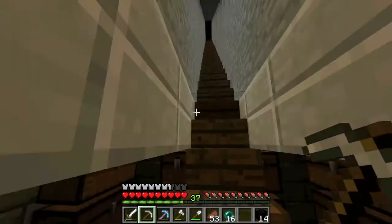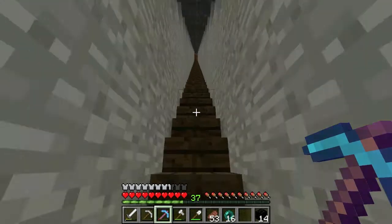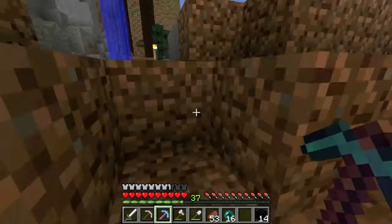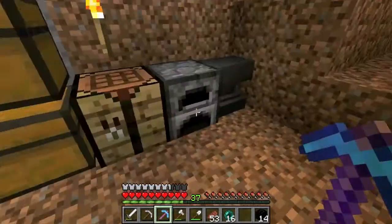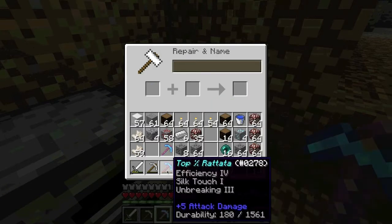What I'm going to be doing now is I'm going to be renaming my pick. And that's because it's almost dead, and I can't really combine anything with it to fix it as of this moment because it's all too expensive. So, what I'm going to do is rename it because when you rename an item, it will give you an easier time when you're fixing it. I'm going to name it Top Percentage Rattata. Long story.